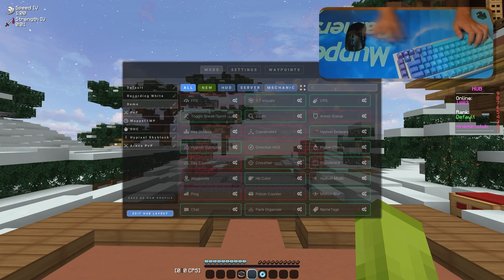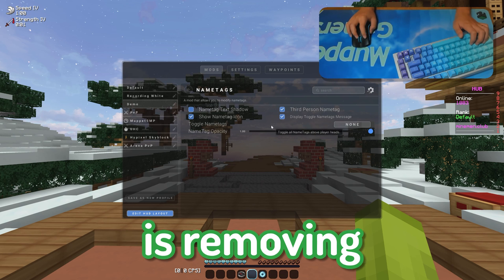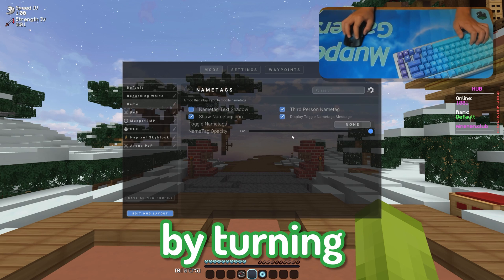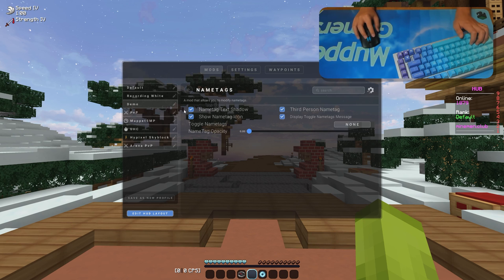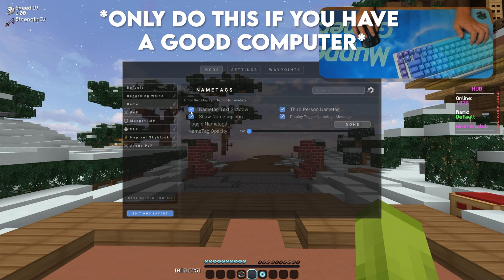Now we're going to do the same thing but for name tags. All we're doing is removing the background by turning the name tag opacity all the way to zero. Very simple. And if you have a better computer, I emphasize a good computer, then you can turn text shadow on.